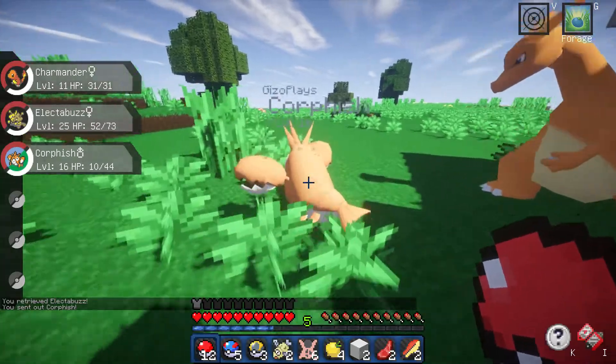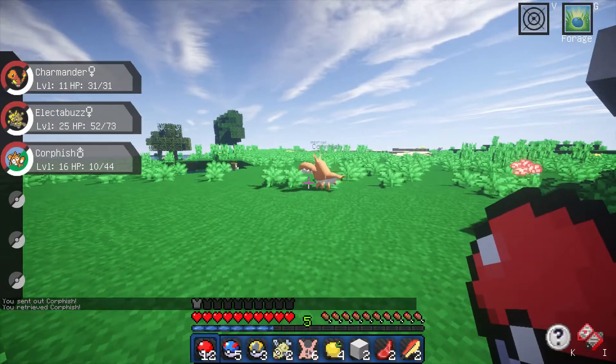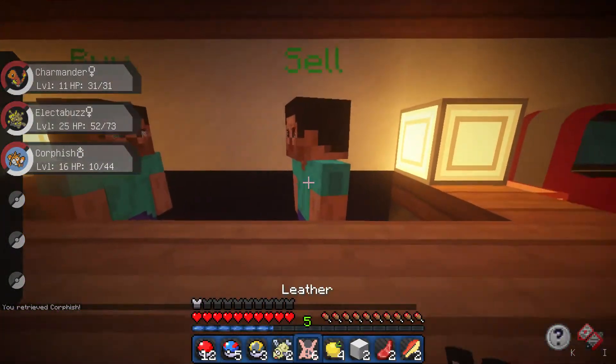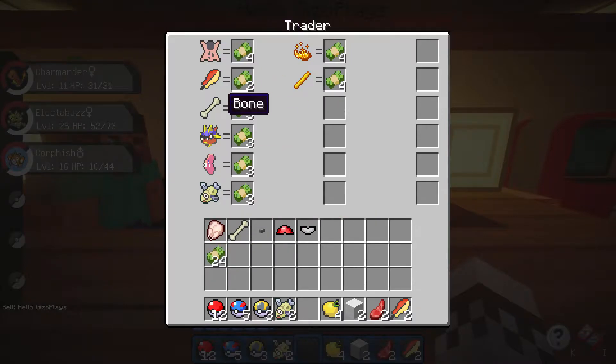We have to check out how big Corphish really is. That is a big Corphish guys - I wonder how big he would be when he becomes a Crawdaunt. We're gonna go and sell our stuff at the PokeMart. We can get 24 Poke Dollars. We have 24 and some feathers - we're gonna go and sell them as well. We have a bone.